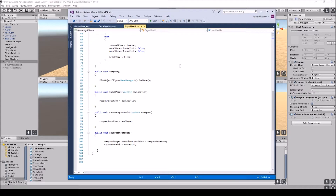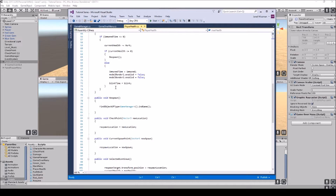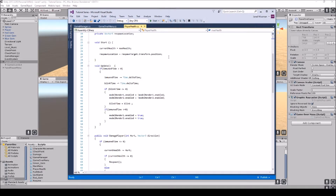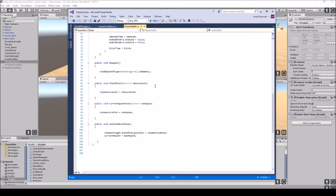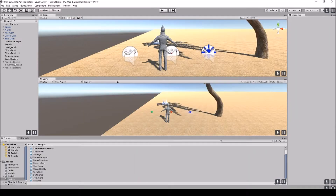Now for the checkpoint respawn location, we make a public void Checkpoint with a Vector3 parameter 'newLocation', and set respawnLocation equals newLocation. We also have a public void CurrentSpawnPoint with a Vector3 'newSpawn', setting respawnLocation equals newSpawn. This updates the player's respawn location to whichever checkpoint object they collide with.